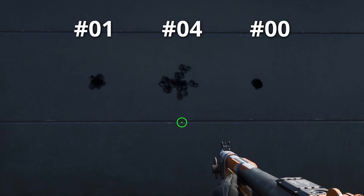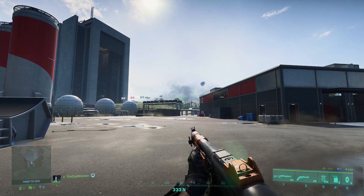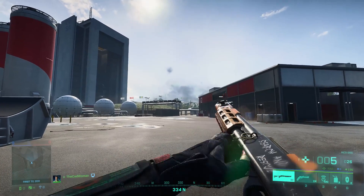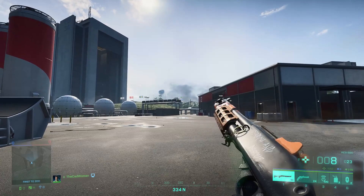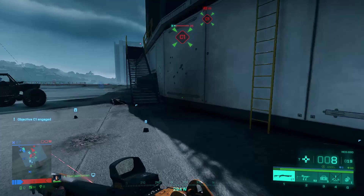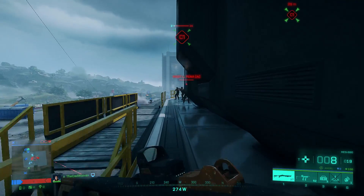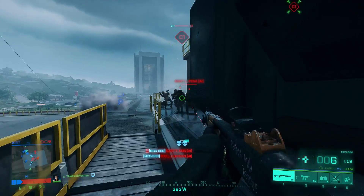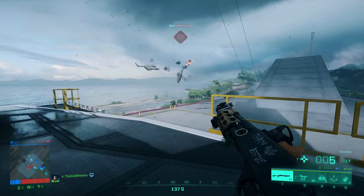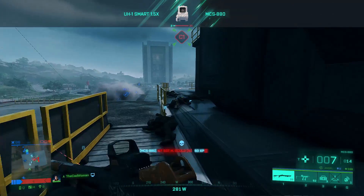Buckshot four has a much wider spread and comes with a faster reload speed and higher fire rate, making it easier to hit targets at close range — but it also has a lower effective range, making it not very useful in Battlefield 2042. Buckshot number zero has a much smaller spread resulting in a higher effective range, with reload speed and fire rate similar to the default number one rounds. Buckshot number one is basically in the middle of four and zero when it comes to spread and range, so I'd recommend sticking to number one or zero.